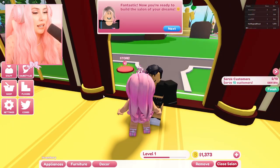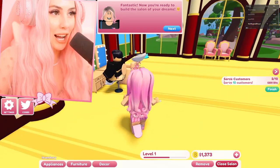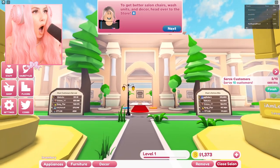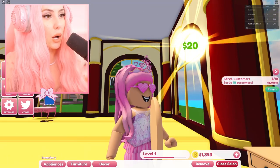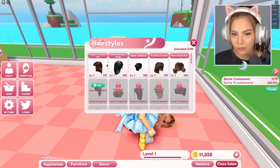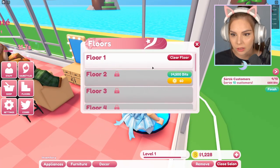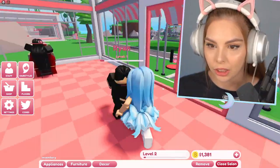We gotta serve 10 customers up in here before we move up to level two and get $200. We need to go to the store and buy staff. We now have employees to help out. This is running real smooth! We've got a lot of different hairstyles — they're so cute. I think we'll level up pretty fast.